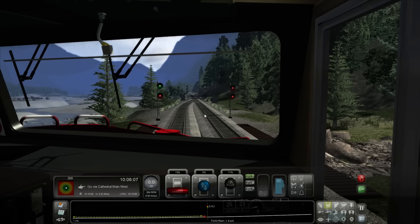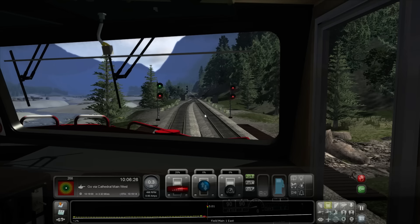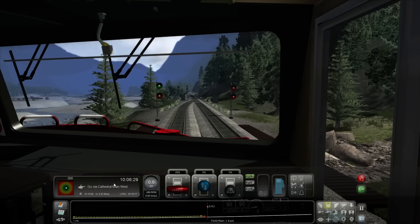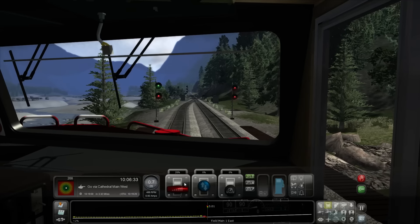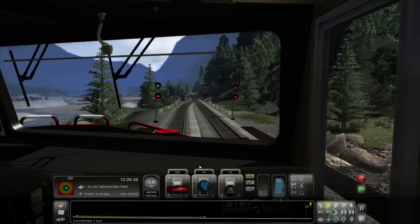Take the brake off slowly as we start progressing forward. Now we are on a hill, so that doesn't help us — we also have to try and avoid wheel slip. There we go, we're moving forward slowly. You lose points if you have too much wheel slip. Takes a lot of energy to get started uphill.